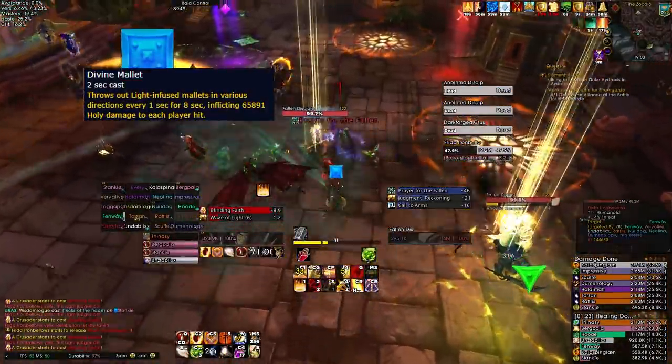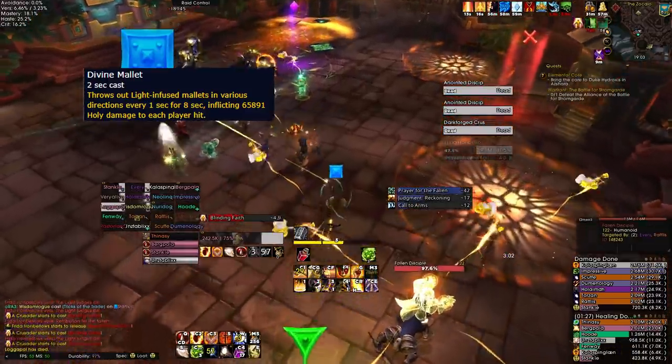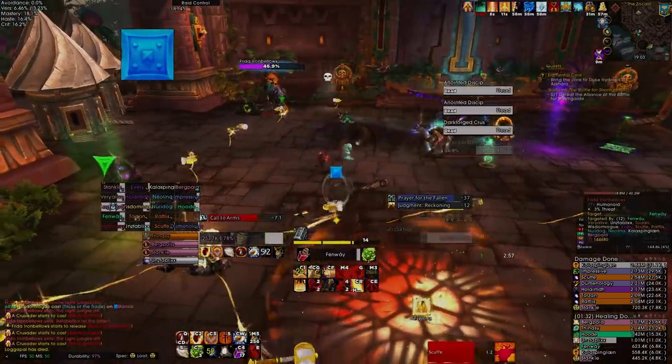Divine Mallet: the Crusader throws out hammers in all directions, and anyone hit takes a very large amount of holy damage. Just make sure you dodge these and don't hug the Crusader that's casting this.